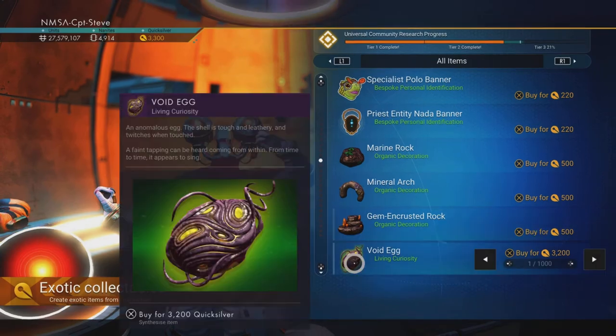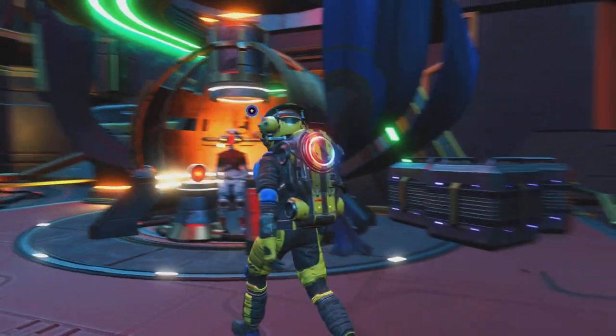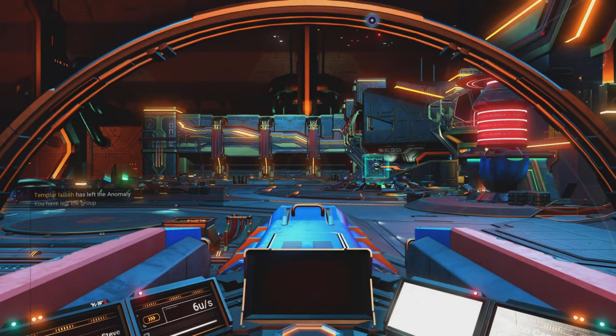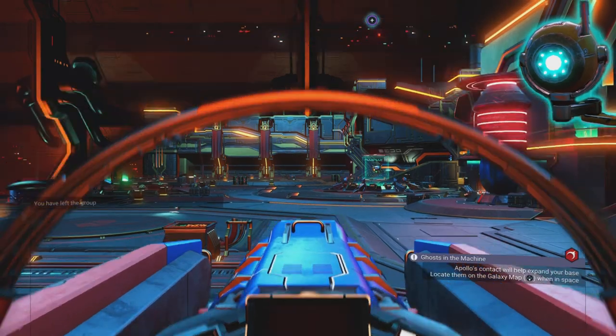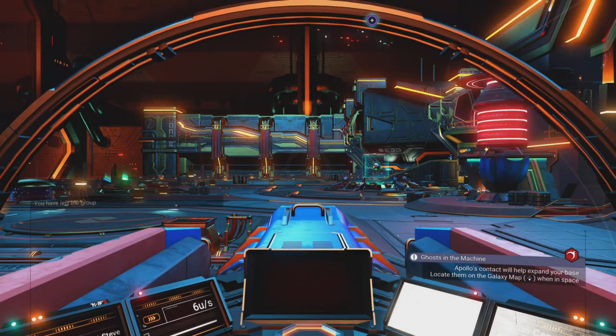I've put a card in the top right corner explaining how I got that so fast. I now have my void egg, but how do you activate it? Exo suggests I may have to jump to another area of space from the galactic map and then engage my pulse engines.